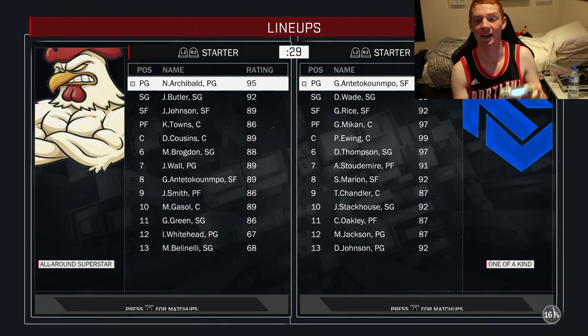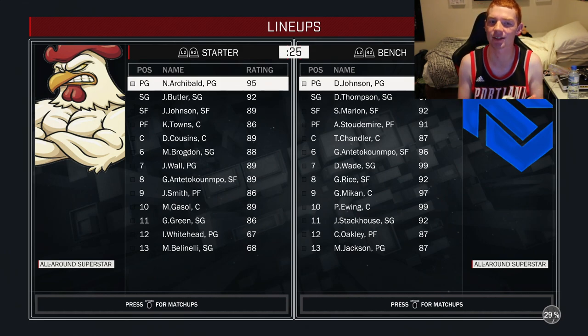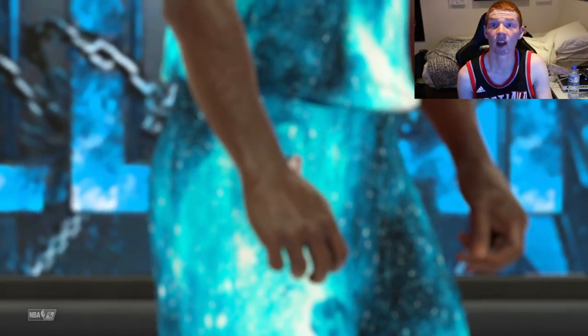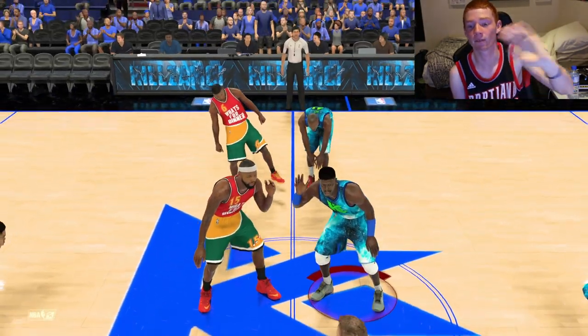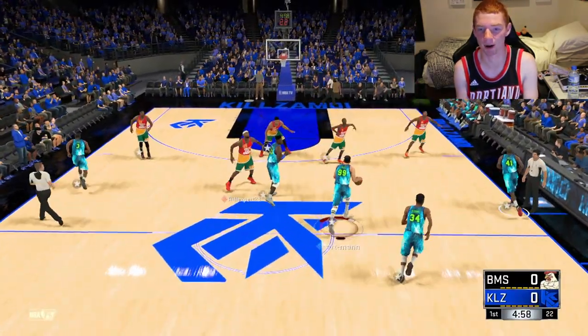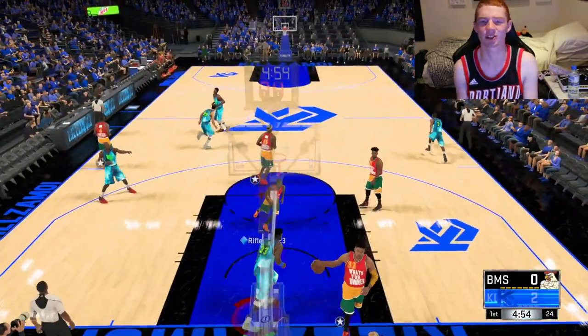We found an opponent and he's already pressed start. He's got an okay team — I wouldn't say it's too good. His best player is Nate Archibald, but trust me Giannis is going to destroy him. He's playing against DeMarcus Cousins, which should be a pretty easy matchup, especially since it's the ruby version. Let's hope he can get off to a good start with an easy two once we win the tip.